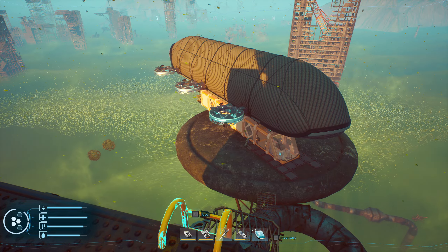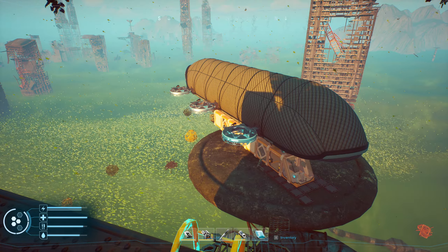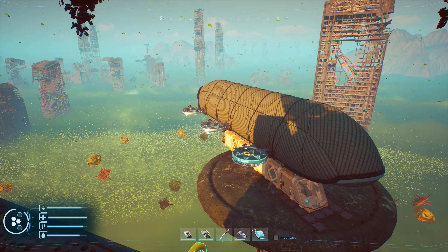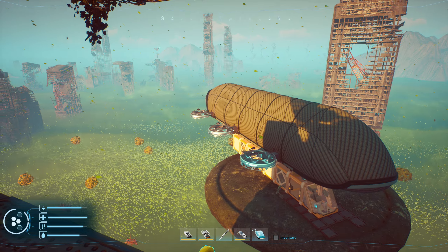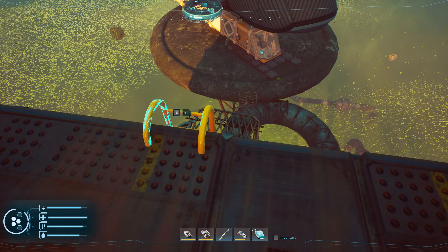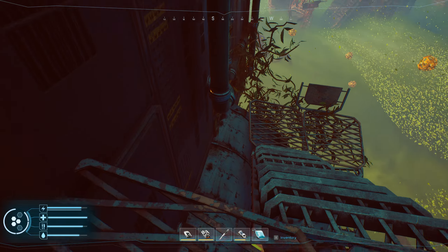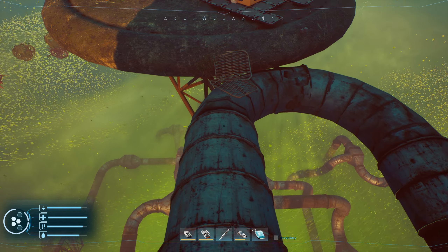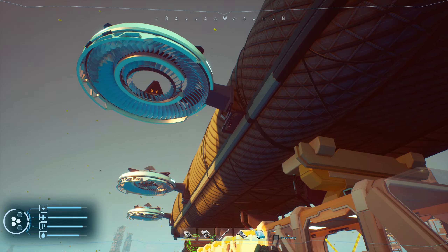Welcome back everybody. Today we are going to learn how to do the TABs. You can see them right there. In the trailer they mounted engines and turbines directly to the balloon — I just found a way to mount them using the disentanglement glitch, or we can just call it disentanglement. So we're going to come down here, I have a whole site prepared for us.